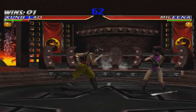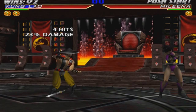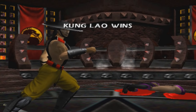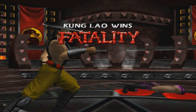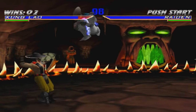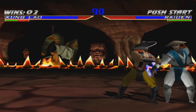Second fatality — it decapitates the head, then the body. Pretty disappointing fatalities with Kung Lao in this game. Just no originality — boring. Just a head decapitation and a variation of the same thing basically. His best fatality was in Mortal Kombat 2 where he sliced his opponent in half. That would have been great to see here.